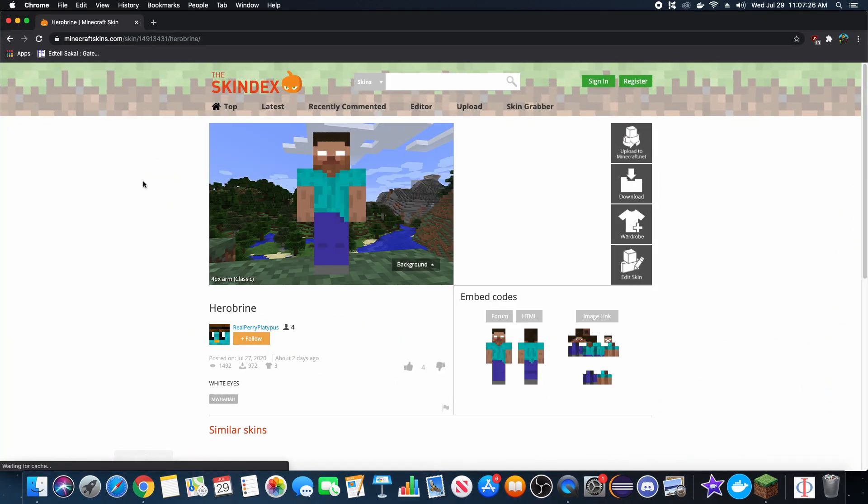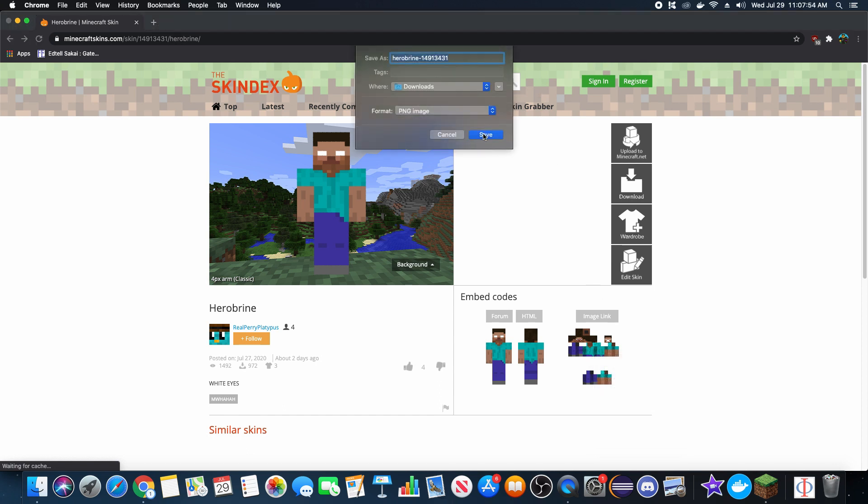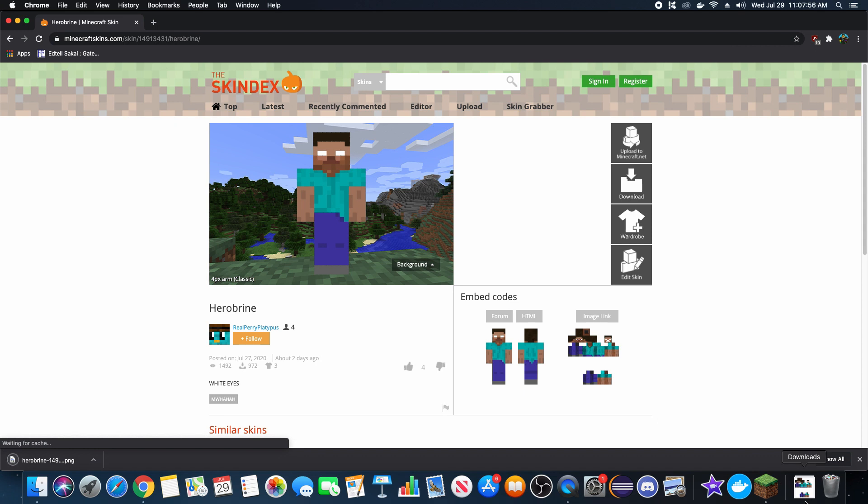First off you have to go to the Skindex, and I have the page opened up already. This is the link — I'm going to put it in the description. You need to download a Herobrine skin. I've been looking at a couple Herobrine skins, and from what I can tell, they actually are just Steve skins, but there's basically a mask on top of them which masks Steve's eyes and puts white eyes over it. You can click download, but I'd rather just right-click and save image as, and save the image as Herobrine. So there, I have it downloaded.